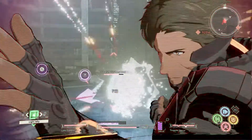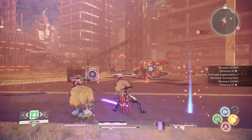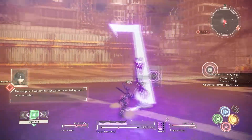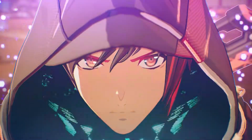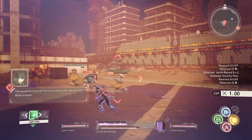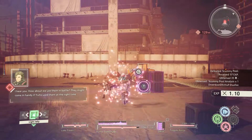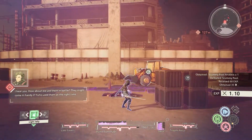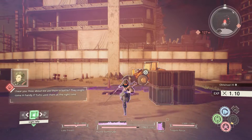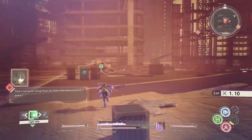I'm using this, Sukumi! I'll help! The equipment would like to rest without it. Get ready! They're being used. Put away. I hear ya. How about we use them in battle? They might come in handy if Yuito used them at the right time. Let's not fight using them for their intended purpose, I guess.